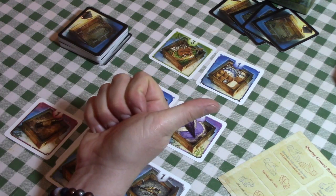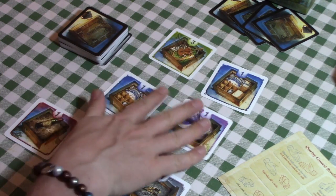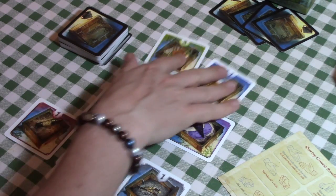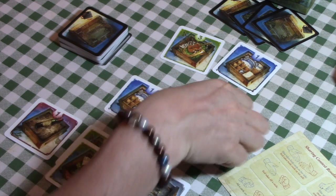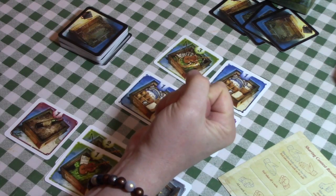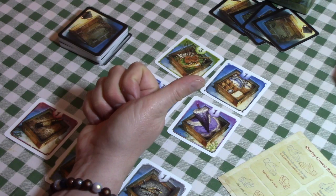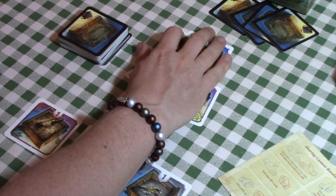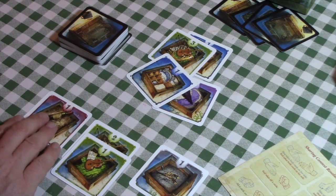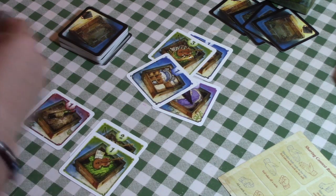If I choose first dibs and they choose war, they get the remainder of the cards. If we both choose war, all cards are discarded and nobody gets anything. If we both choose first dibs, all four cards are discarded and each player must also discard one set of goods from their collection. That's not always a bad thing though — if you've got a really short suit you want to get rid of, you can both discard your shortest suit.